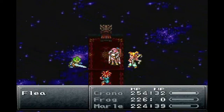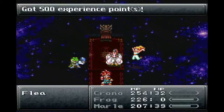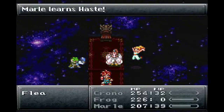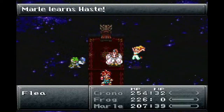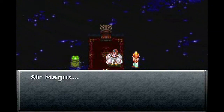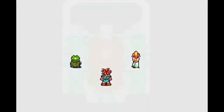We don't quite need healing yet — I hope it stays that way. Hopefully we can knock her out. Wait — please tell me she doesn't have a second form. Oh, Haste — I imagine that increases stamina. One form — yes! Just go home, Flea, go home!